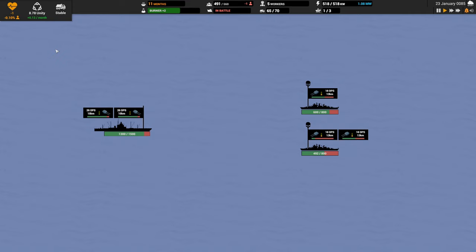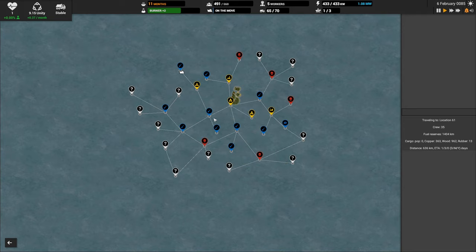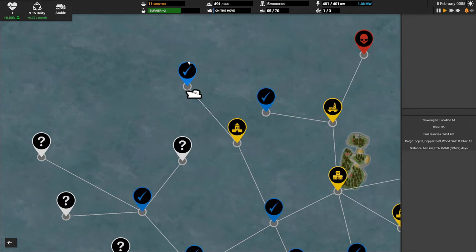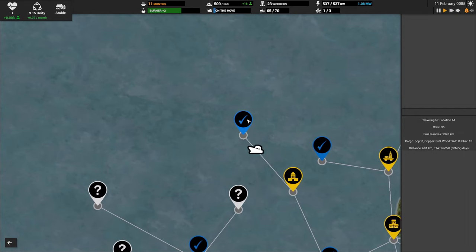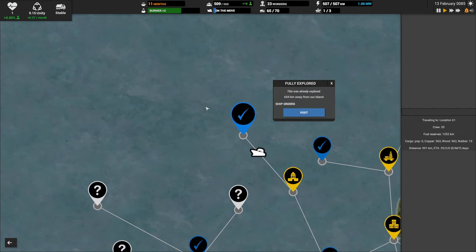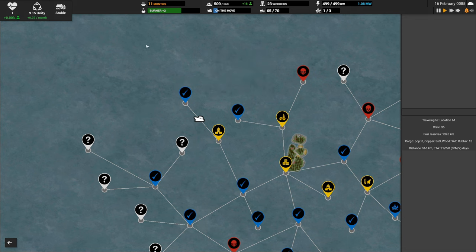Ships are in battle — let's take a look. We're in pretty good shape. Unity at the top left is slowly increasing — not great, but a little bit. We've got a bunch of research queued up. We received a little rubber and the ship is coming home, but no new nodes in that area — a bit surprised. This area was already explored, just a dead end.